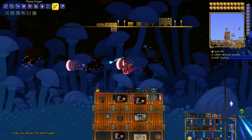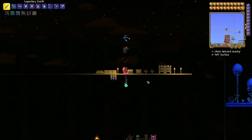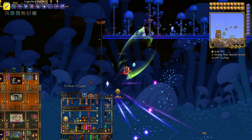Hello guys, it's Ziduo. In this video I'm going to show you how to get Flying Dragon. If you don't know what Flying Dragon is, Flying Dragon is a sword which was dropped by Betsy during the Old One's Army event. In this video I'm going to show you how to summon this event and obtain the sword.